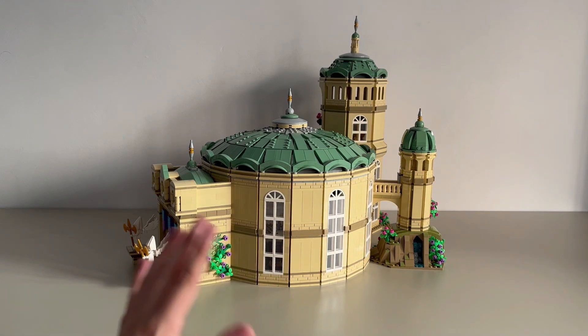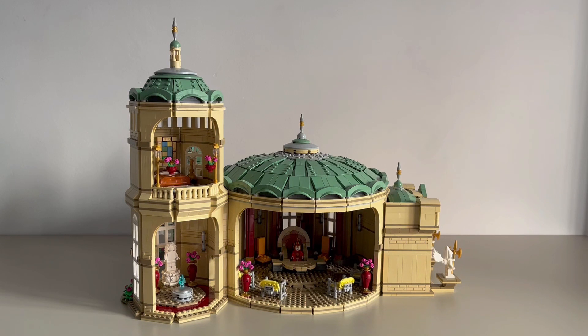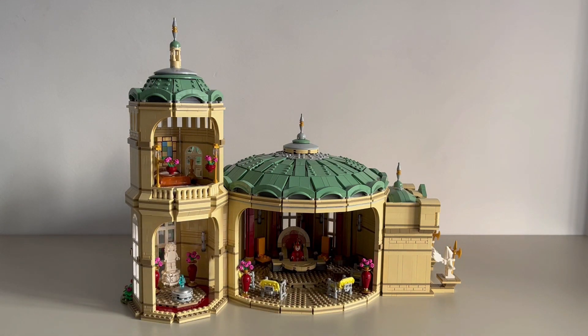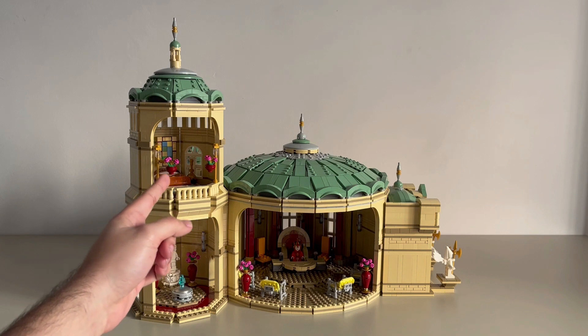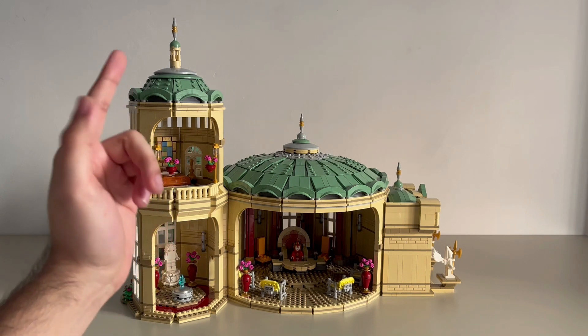Now that we've taken a general look at the outside, let's take a look at the inside. This is the inside of the palace. I wanted to start off by giving you a global image of what the back of this looks like. As you can see everything is open so you can have easy access to the different rooms. The main areas are obviously the queen's throne room, a small communications room right here, and the queen's chambers up here. So why don't we start off by taking a quick look at the throne room.